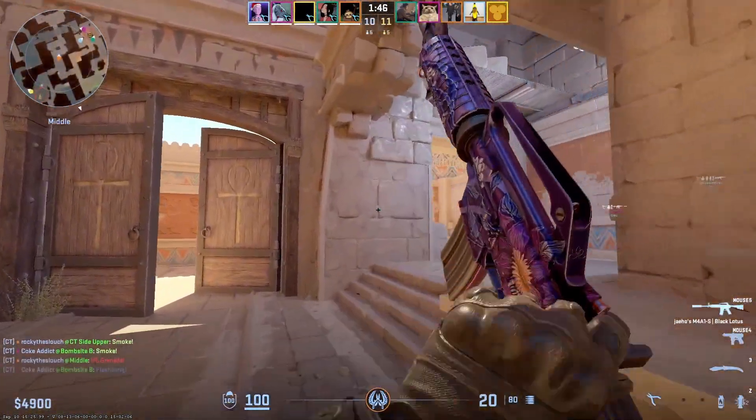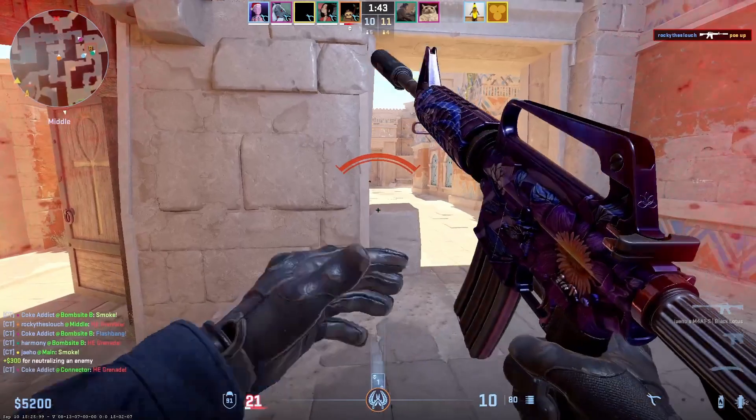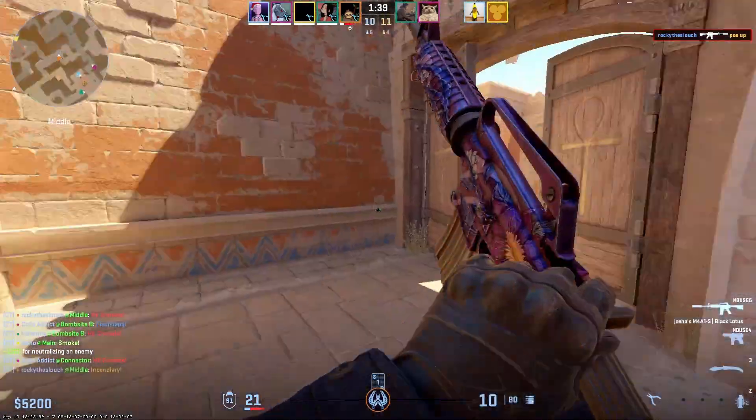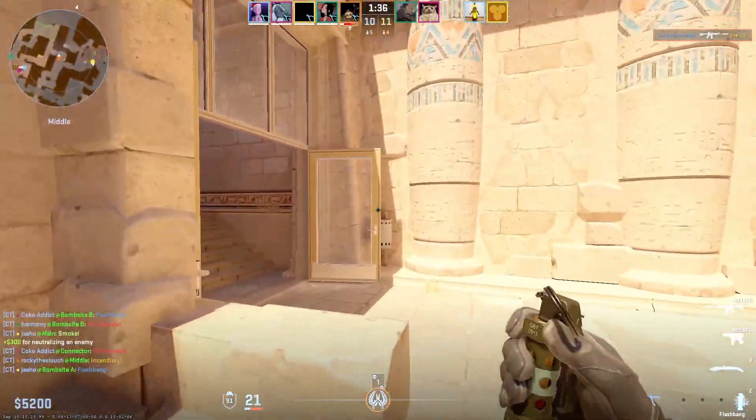This is my favorite for later in games when I get a bad spawn for fast peeking mid. And as you can see here, it works quite well for catching tees setting up to counter the smoke as it just landed.